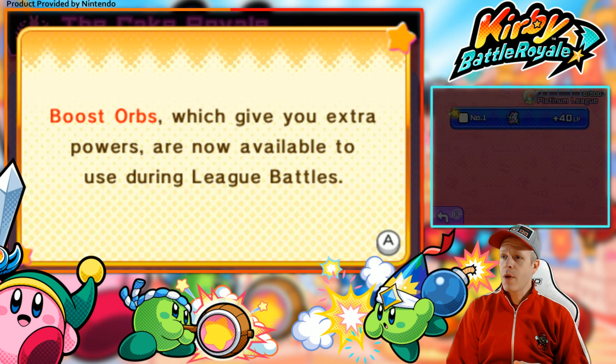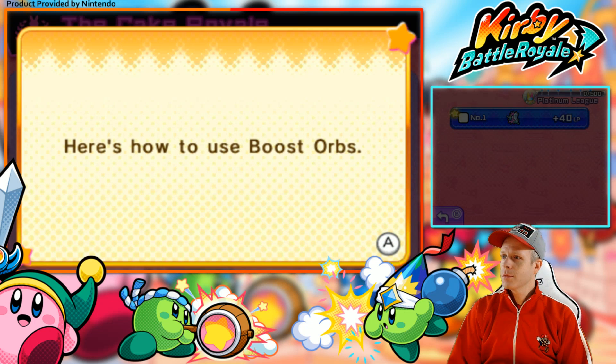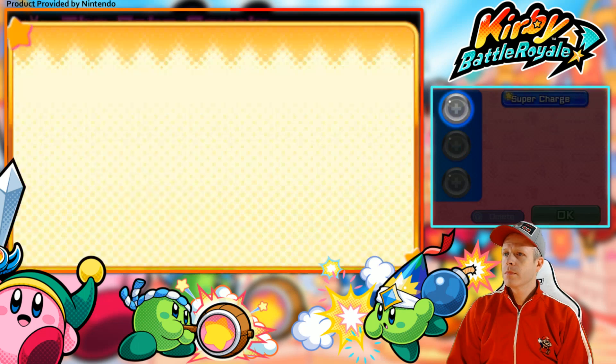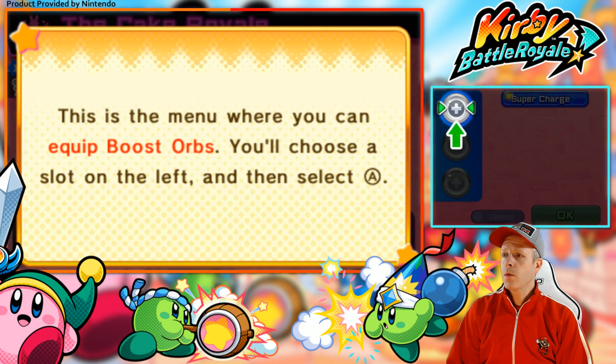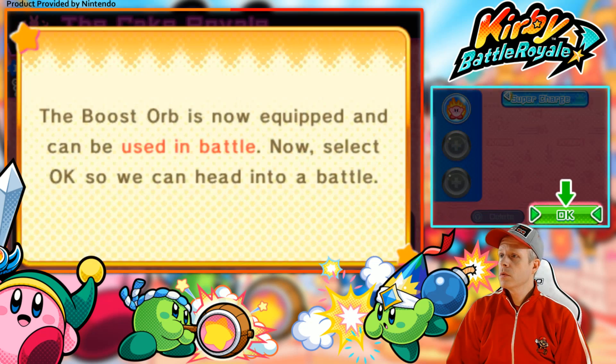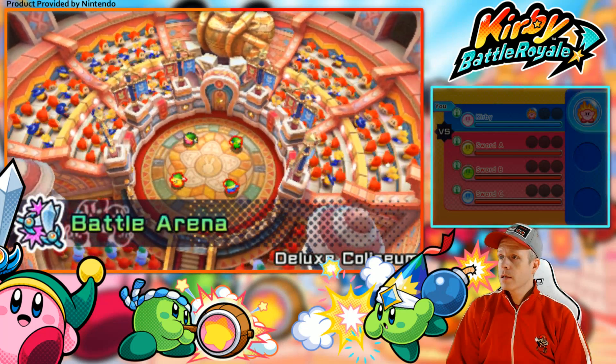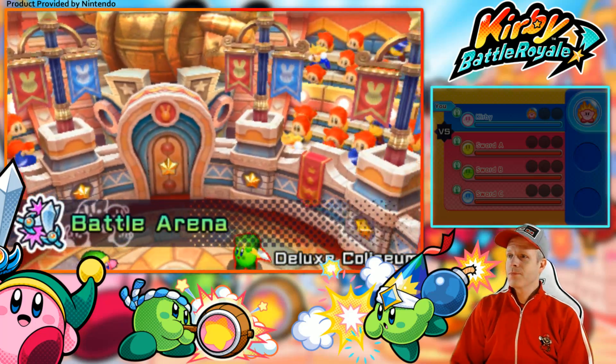Boost orbs, which give you extra powers, are now available to use during League Battles. Here's how to use boost orbs: there's a menu where you can equip them. You'll choose a slot on the left and then select A, then pick the boost orb to equip. So we can use that in battle — supercharge! These will really come into play here in the Platinum League to be able to win and get the advantage.